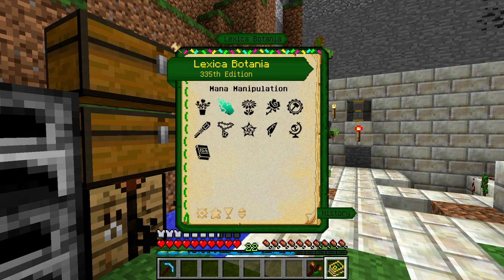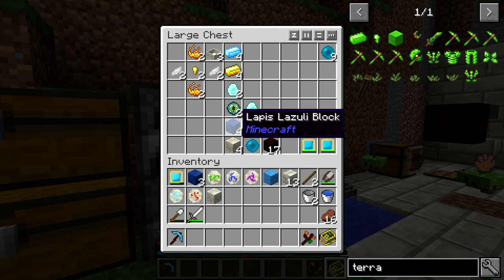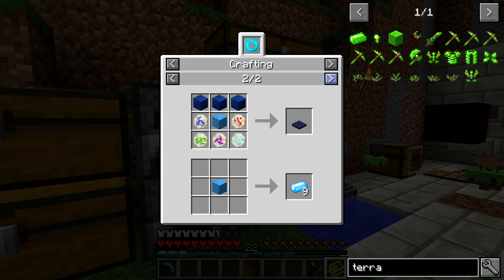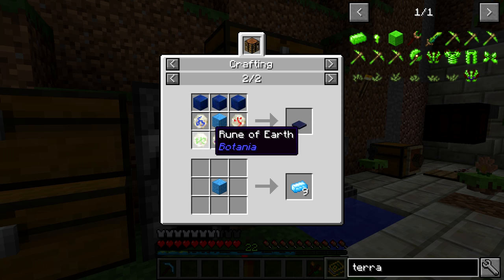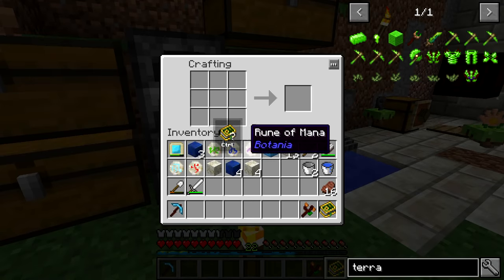To make this, we're going to need all of this stuff right here, plus some Living Rock and some Lapis. If we go in and look at the uses for the Block of Mana Steel, you're going to see it as the Terrestrial Agglomeration Plate. This is going to be used to make Terra Steel. It is a 3x3 setup - it requires the Rune of Fire, Air, Water, and Earth, so all the basic elemental runes, and then the Rune of Mana, which is very easy to make. Then it requires a Block of Mana Steel and 3 Lapis Blocks.